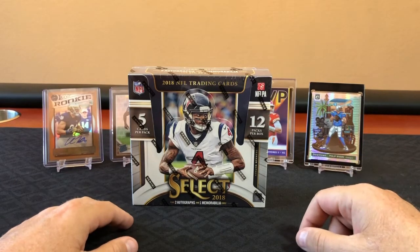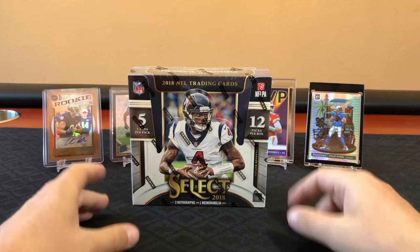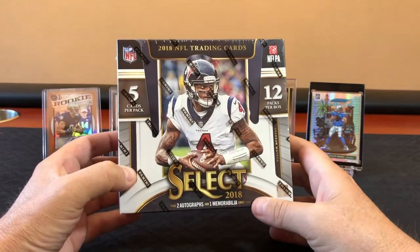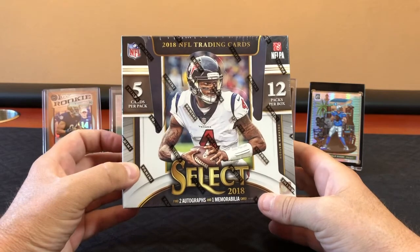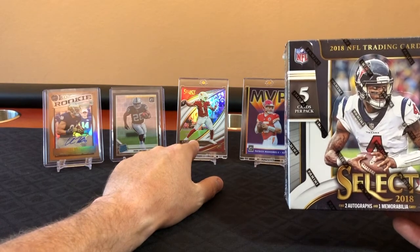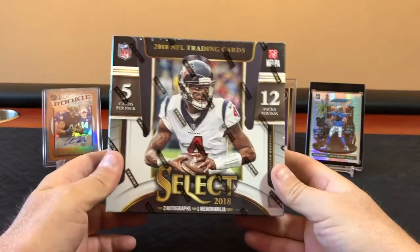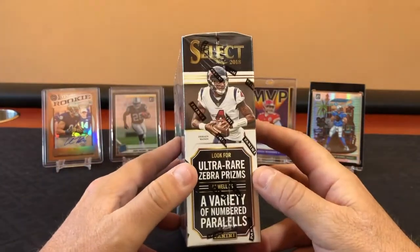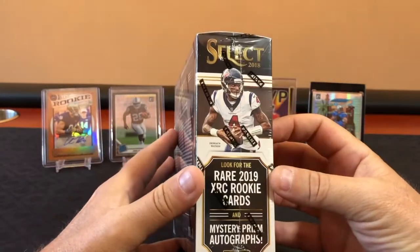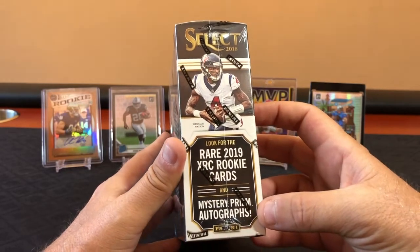What's going on everybody, Silver Sport back again with yet another box opening. Got Chuck on the line. Today we went out and got a box of 2018 Select, looking for that Lamar Jackson rookie, Baker Mayfield rookie, Saquon Barkley. We really like this product — we pulled that Kyler Murray out of 35 from the 2019 one, which is worth at least three to four hundred dollars. This box has zebra prisms, numbered parallels, and the rare 2019 XRC rookie cards.